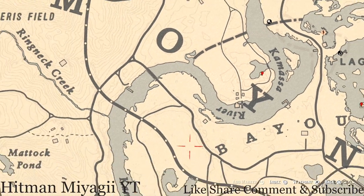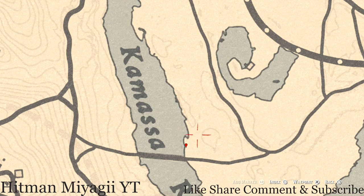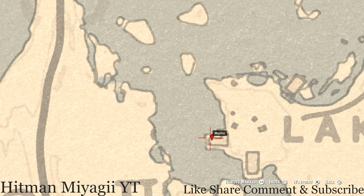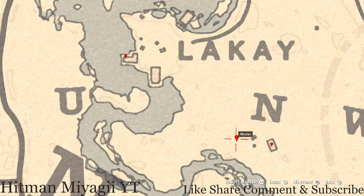Next marker is another fossil — come right here to this location and you'll get a random fossil. Working our way over here, right inside this L-shaped shack at the back on a bench you'll get a goat hairbrush, which is a family heirloom. Step outside and there's a skull altar — approach it with your metal detector and you'll dig up a random lost jewelry item.